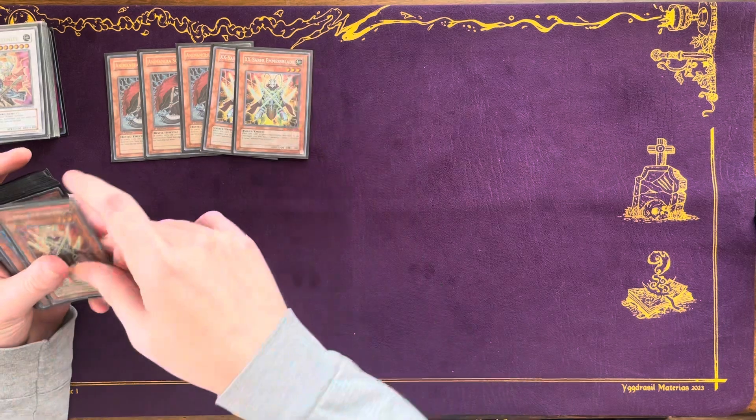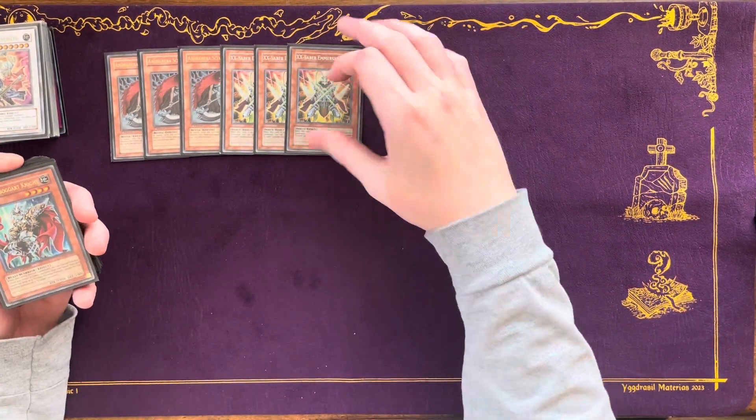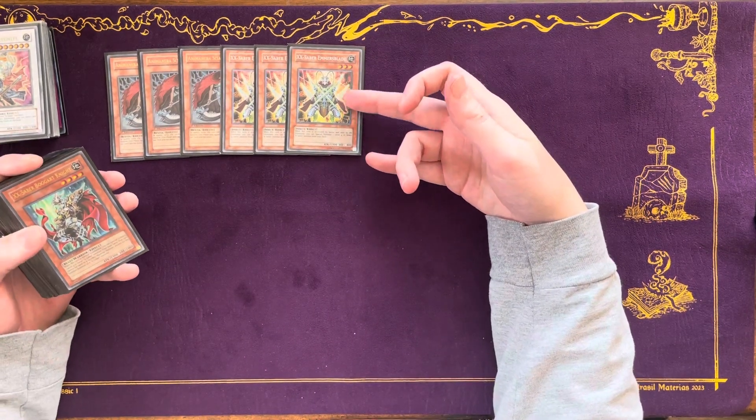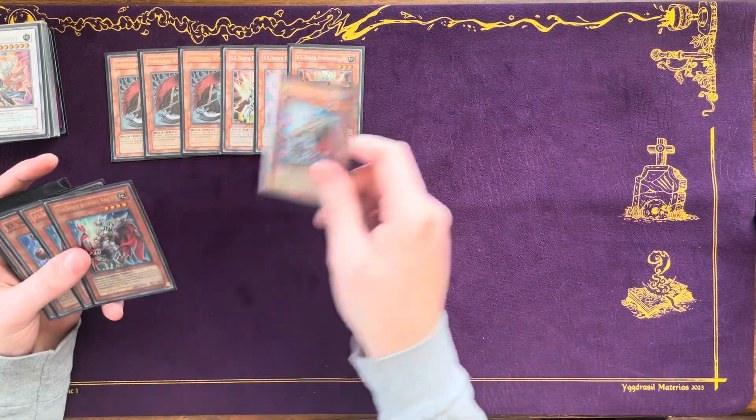And then I played triple Emerald's Blade. This card is crazy because you can crash it into your opponent's monsters to fill your graveyard with X-Sabers. And it's also like Recruiters are kind of difficult for opponents' decks to deal with a lot of the time.